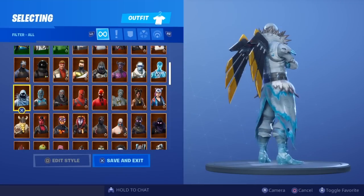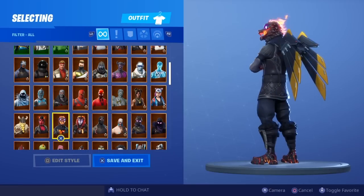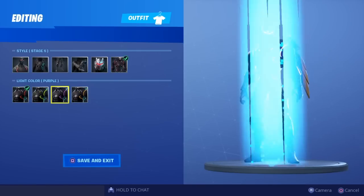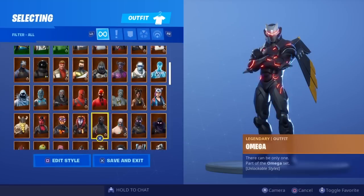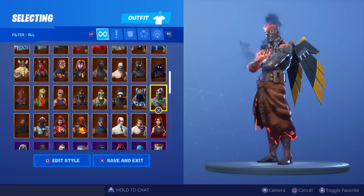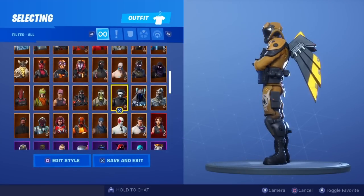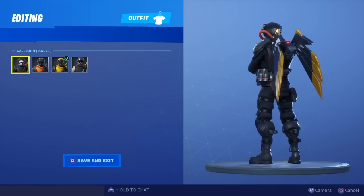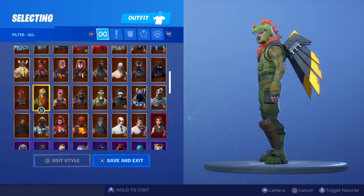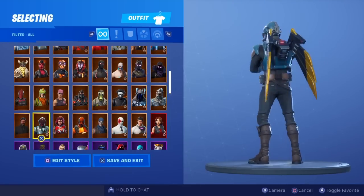Frozen red knight, frozen raven, magnus, malice, molten battle hound, molten valkyrie. Omega — check the orange and green lights. Ragnarok, ravage, raven, the prisoner, the ice king — on black it looks okay. Supersonic actually looks really nice — definitely not the orange though. Sky stalker, ruin, rose, team leader, rex, red knight, the reaper, the visitor, valor.